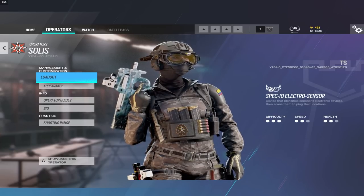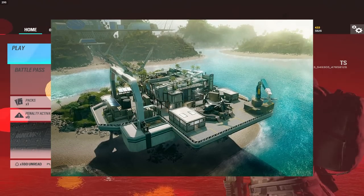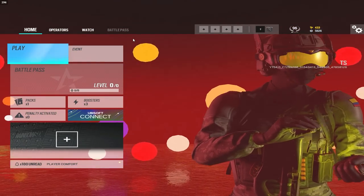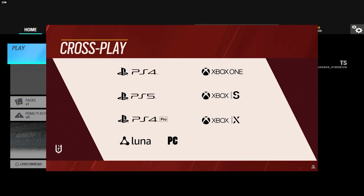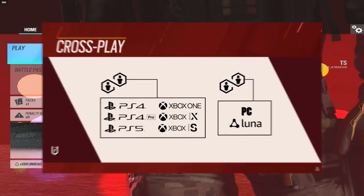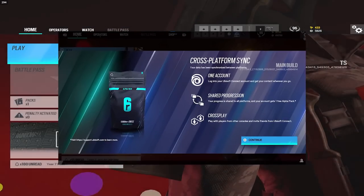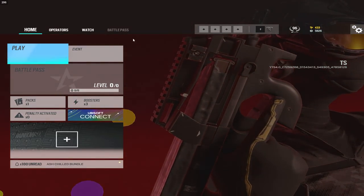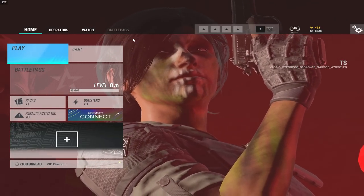Aside from that, there's a new map called Night Haven Labs that just got released. It's going to be added into the ranked pool and you won't be able to ban it — and going forward you'll never be able to ban new maps. There's also going to be cross-play between Xbox and PlayStation, meaning if you're on Xbox you can now play with and against people on PlayStation. And there's going to be cross-progression between all platforms, so if you have an Xbox account you can bring all your stuff over to your PC account.